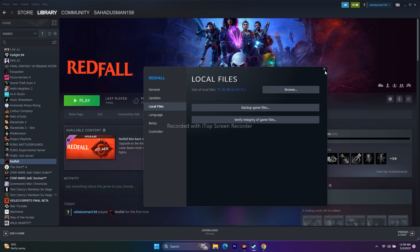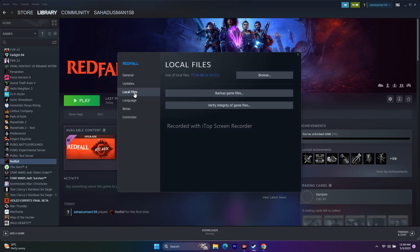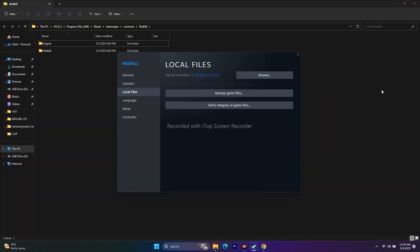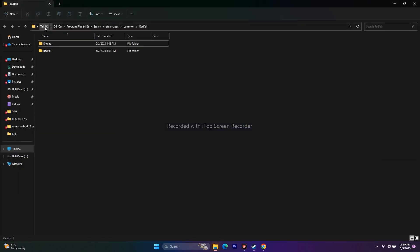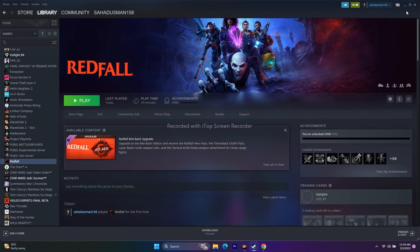The next step is to launch the game from the installation folder, since launching from Steam might be causing the issue. Right-click on Red File in Steam, go to Properties, then Local Files, and click Browse. That will take you to the installation folder. From there, launch the game directly. This did work for many users so you can try this out as well.